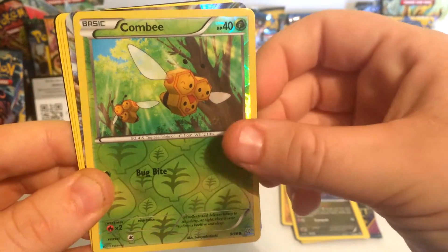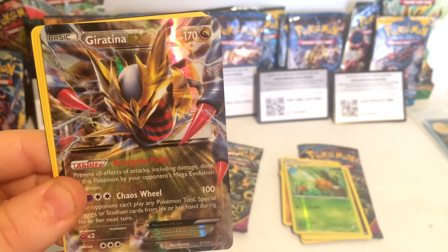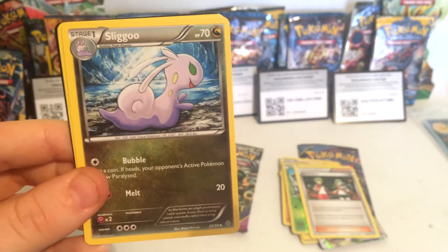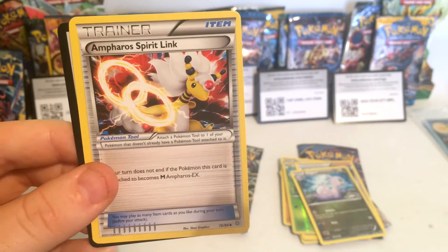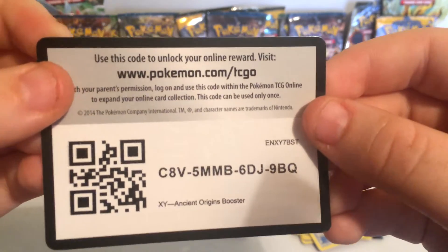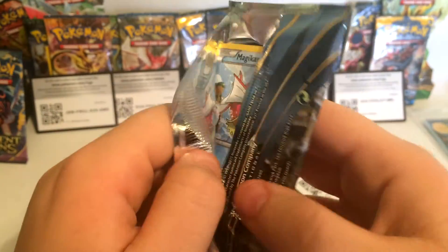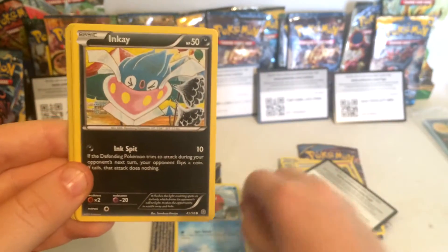At 40 health points we have a Combee. At 170 health points we have a Giratina EX — I think that's how you pronounce it. We have a trainer, ACE Trainer. At 70 health points we have a Shelgon. We have a trainer, Emboar Spirit Link. And there's your code card for today, guys.